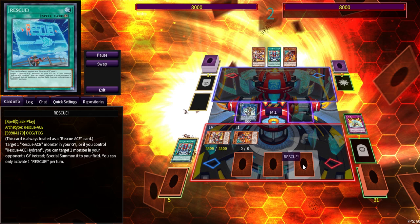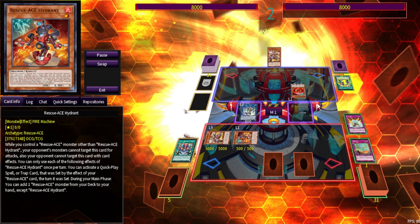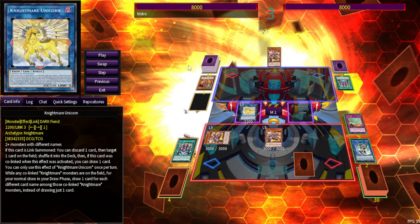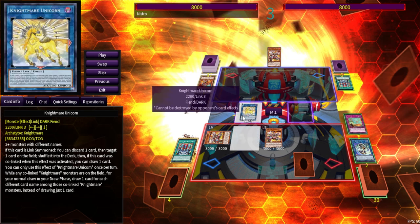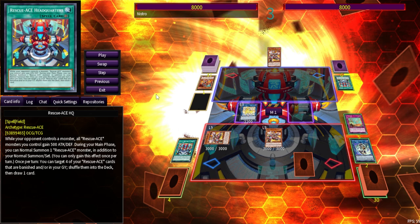Reinforce can set the same spell you just used, and because it was set with a Rescue Ace effect you can use it that turn. The interruption board is basically three interruptions: one off IP Masquerena, one off Extinguish, and one off Contain. Contain essentially activates Warning Point on their monster — it can't attack, effect is negated, can't be used for Fusion, Synchro, Link, or Xyz. Extinguish pops the monster, and any monster with the same name cannot activate its effects for the rest of the turn.